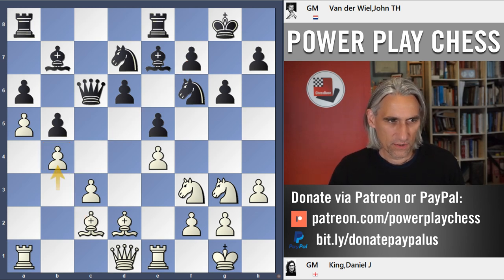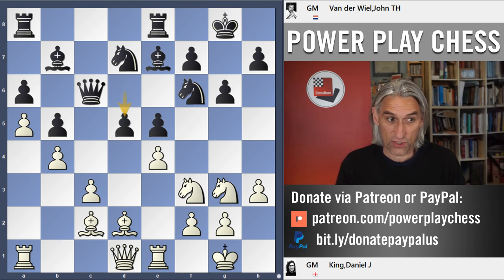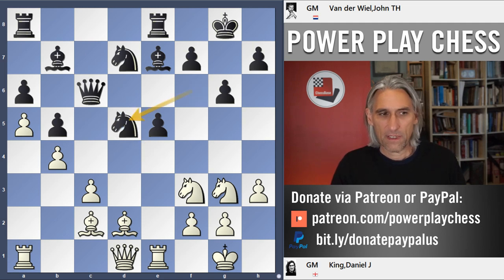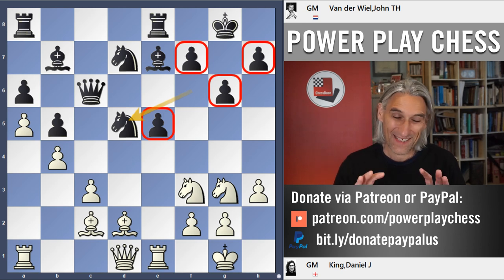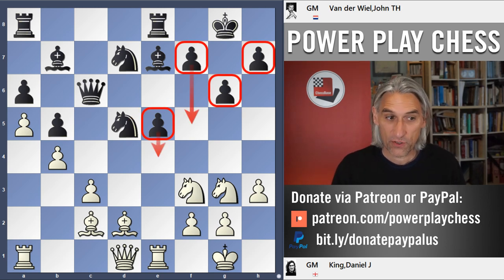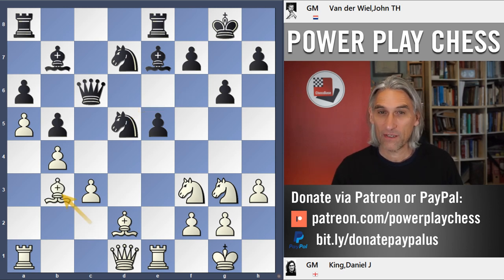Van der Veel didn't want to sit and wait — he played pawn to d5, breaking open the centre, which strategically is a pretty reasonable idea. If black doesn't do that, it's hard to see where black is playing. In an ideal world, this gives black a very healthy kingside pawn majority. If black can stabilise, make sure the king is safe, then later advancing the e and f pawns could be very strong. But organising that is extremely difficult, and this was the kind of position I was aiming for.